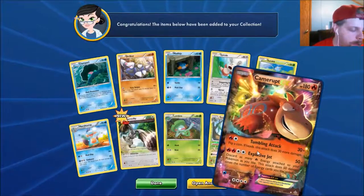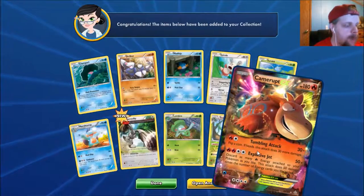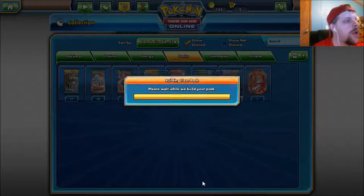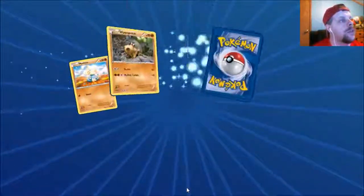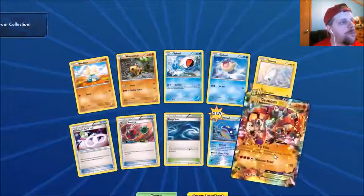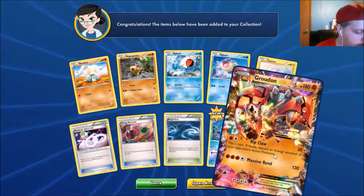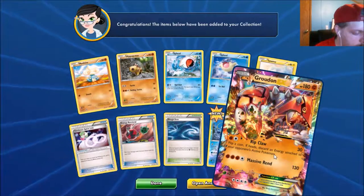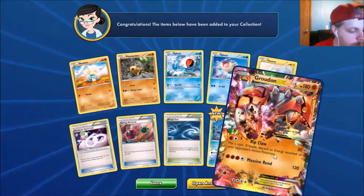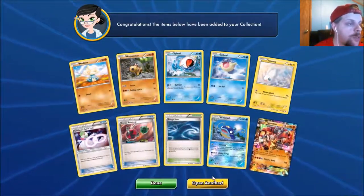Another Camerupt — make that 10 ultra rares! Speaking of Primal Groudon GX — make that 11 ultra rares! Well, technically 10 ultra rares and one Secret Rare.